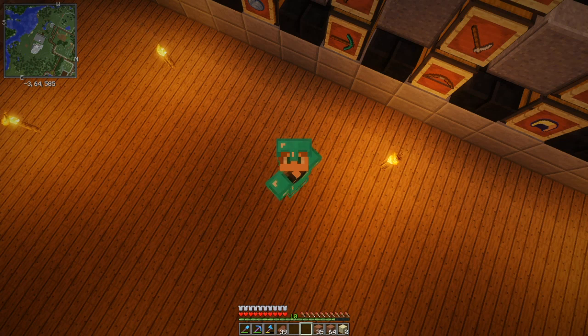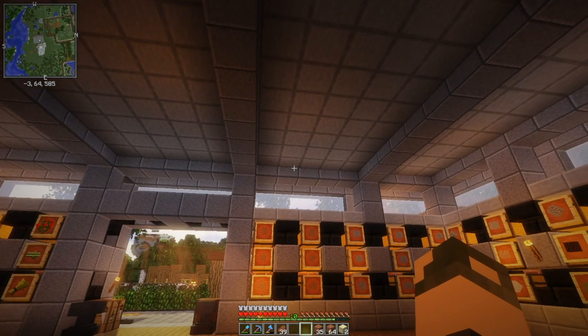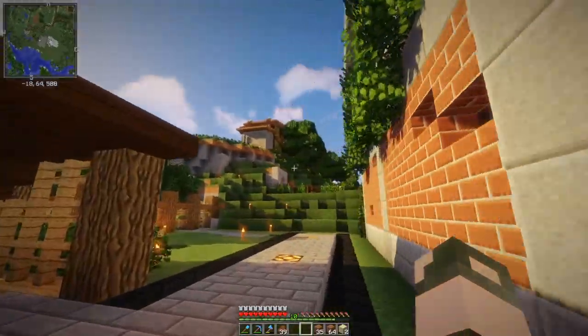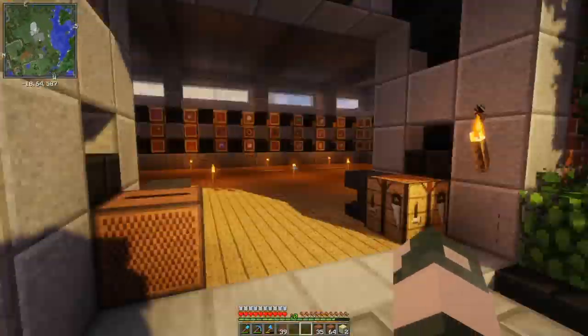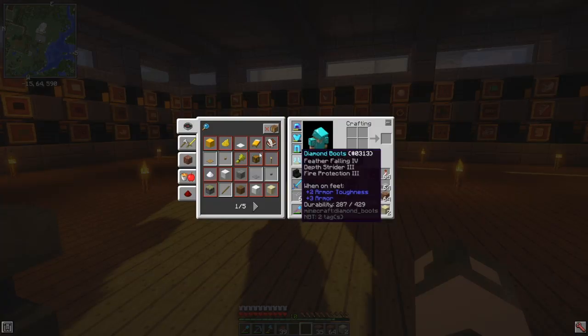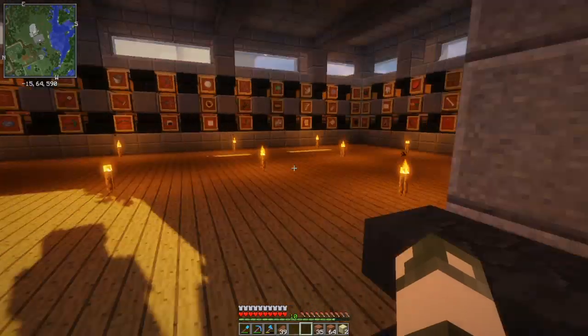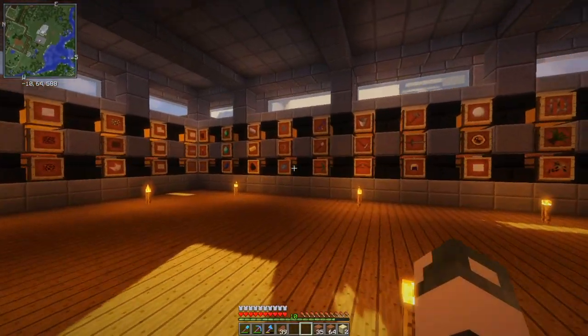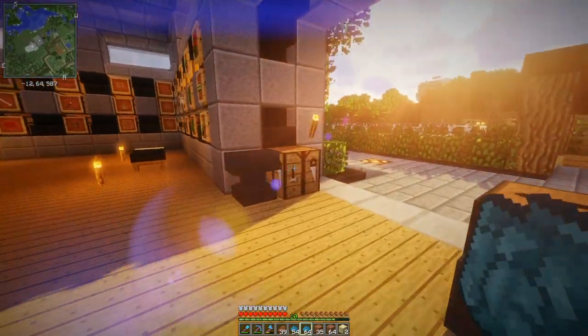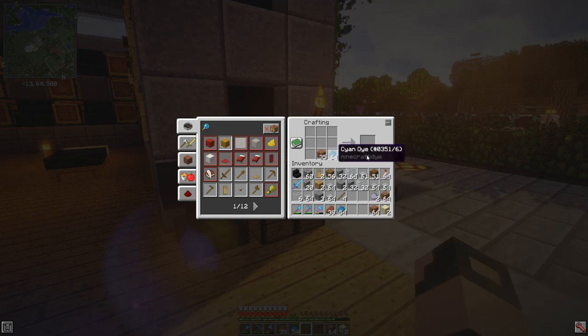Hello everybody, back here with another episode of Minecraft Dinosaurs. Today we're back on the world to finish what we started last episode, which is building up the barn. I did a bit of work on it — I had to go get more clay because I actually ran out, and I didn't grab the dye. I think we have cyan dye in here, right? Yes.